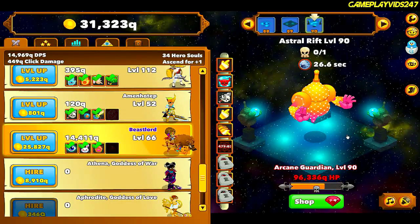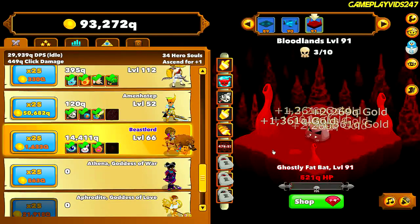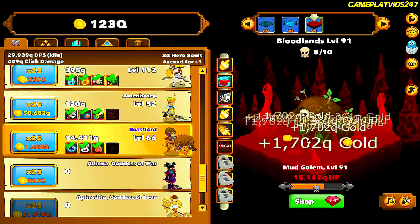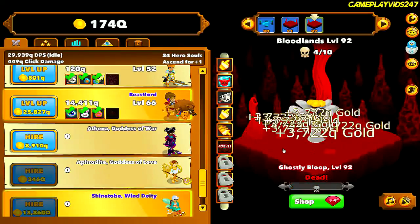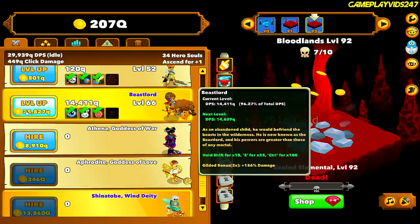Astral Rift level 90. Here's the level 90 boss getting destroyed. I guess I can upgrade Athena, Goddess of War, if I wanted to, or I can keep upgrading Beast Lord. Perhaps it's best to go to the Goddess of War since she is my highest hero. She costs a lot of gold though. I guess I'll just keep upgrading Beast Lord then.